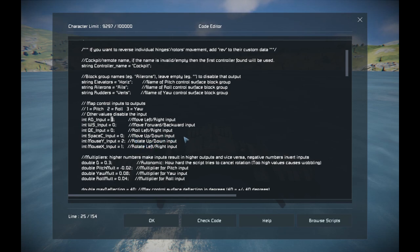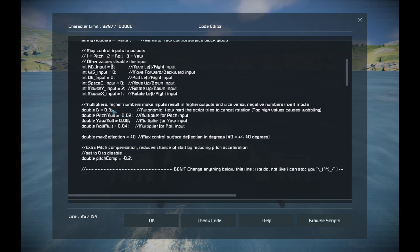For basic functionality, that is all you have to set up. A bit more advanced are the numbers down here. The D value is how hard the plane works to cancel its own rotation. Too high a number will make the plane wobble because it's overcorrecting. Too low a number will remove the correction. Do not input zero because that will crash the script.